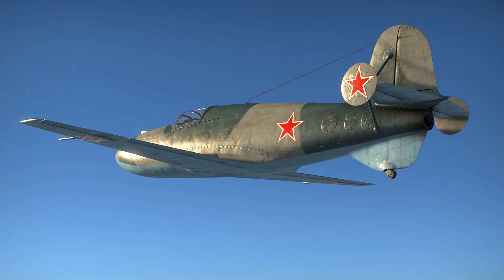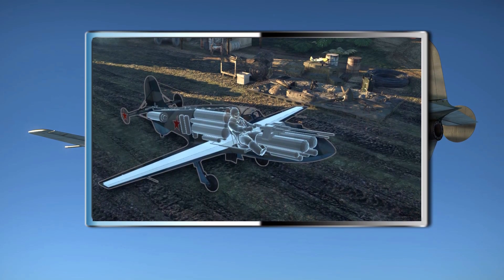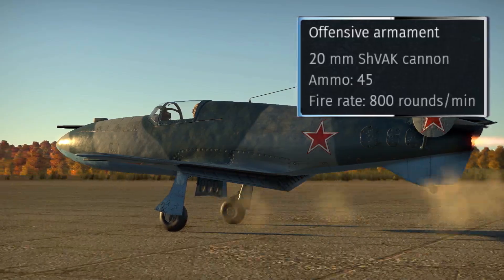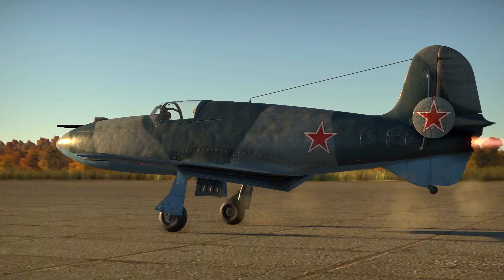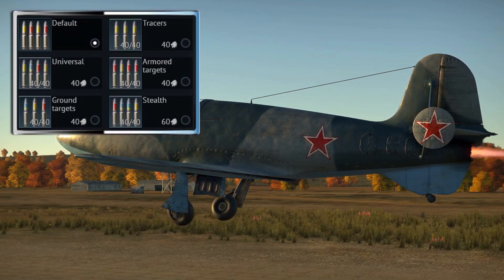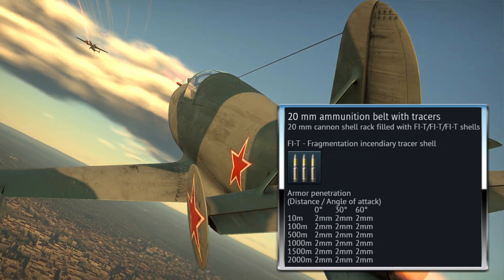The armament consists of a pair of 20mm Chevak cannons. These guns are somewhat underwhelming and are certainly one of the shortfalls of the aircraft. They have a fire rate of 800 rounds per minute with 45 rounds per gun, giving roughly 4.5 seconds of trigger time, so you want to avoid being too trigger-happy. Personally I use the tracer belts, as the FIT rounds seem most consistent when dealing damage to enemy targets.